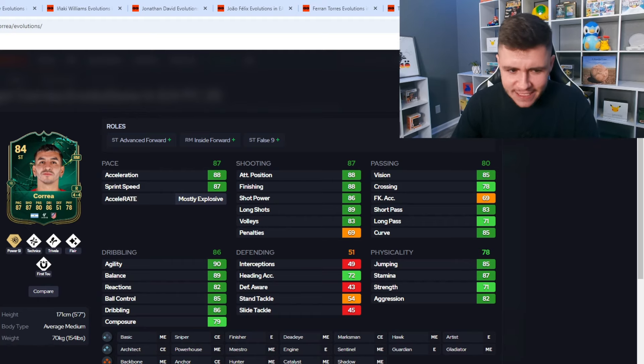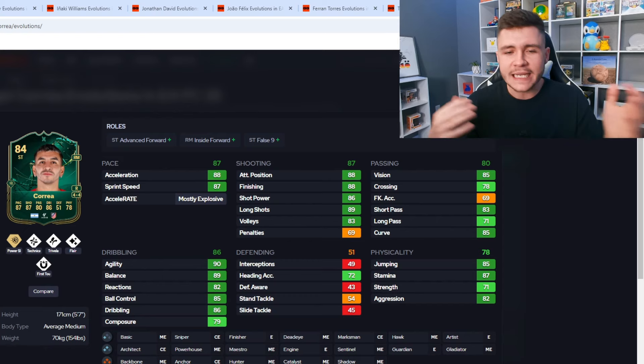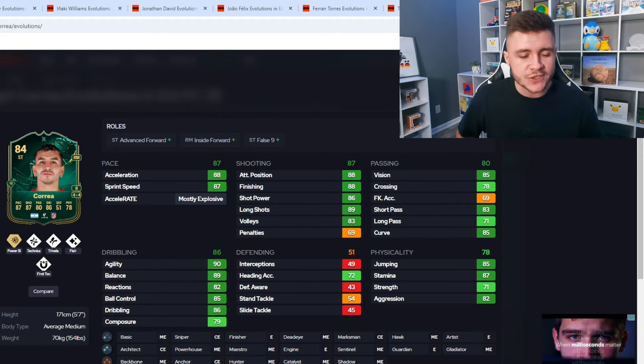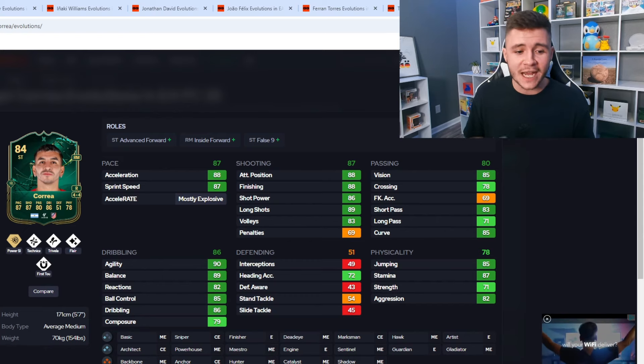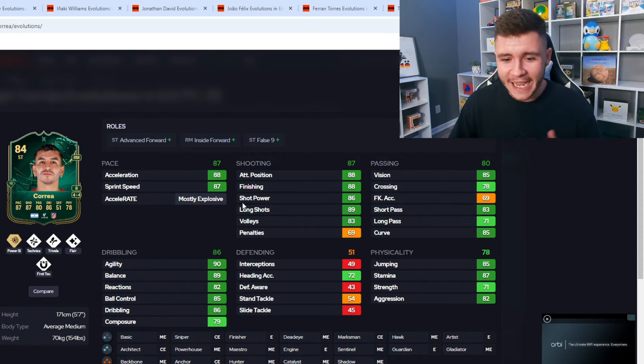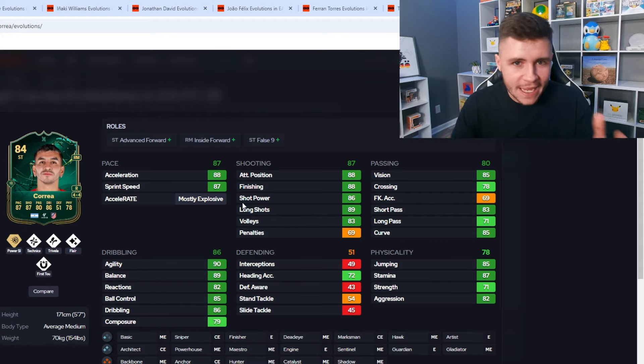The next player is one I'm actually most excited to test out and plan on using in the evolution — it's none other than Angel Correa. With the upgrades he looks to be a phenomenal player. If you prefer smaller, more intricate players that are really good with agility and balance, he's going to be a perfect option. He has three player roles — advanced forward, inside forward, and false nine. Four-star skill moves, four-star weak foot, Power Shot, Technical, Trivela, Flare, and First Touch play styles. From an attacking perspective, he's a very well-rounded player: 87 shooting, 80 passing, and 86 dribbling.